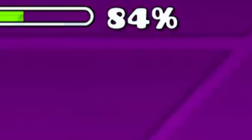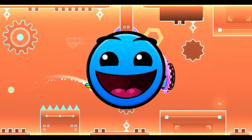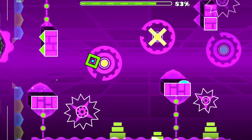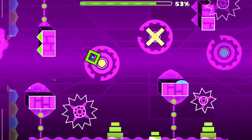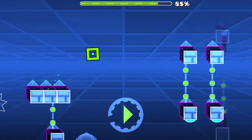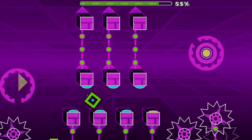The final coin is hidden at 84% — very sneaky, but it's easy to obtain. When entering this cube portal, click this orb and also the orb which you normally aren't supposed to click, indicated with a cross through it. Now hold and get the coin, after which you click at the end of this structure to not die to the spikes. GG, you now got all the coins.